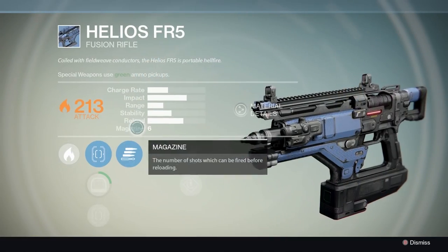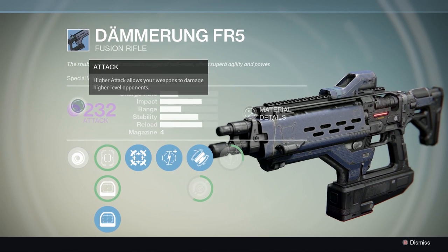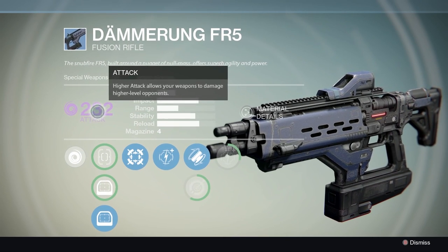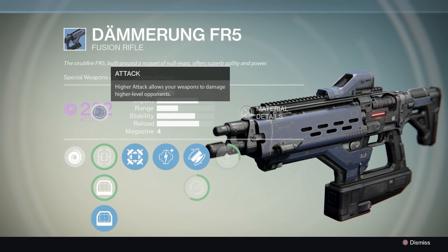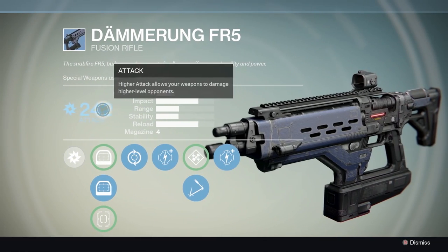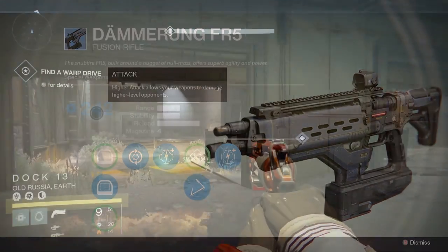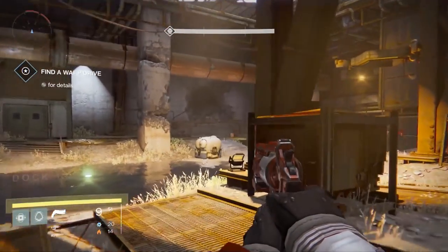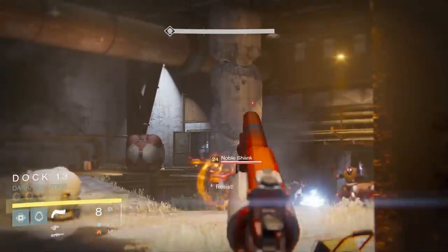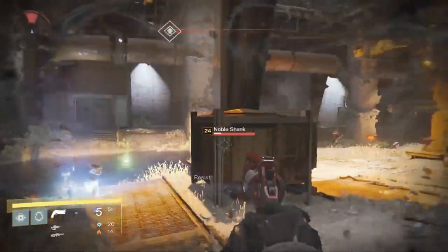Initially I mistakenly thought that these bonuses were just extra damage, similar to the way that in Diablo weapons have elemental damage bonuses, but that is not the case at all. When you get later in the game, in strikes and PvE missions, you will encounter many enemies with bonus colored shields. These enemies resist all damage except from weapons that have the same color.